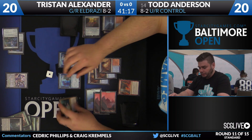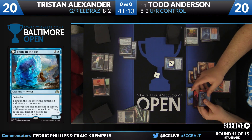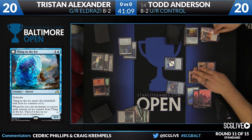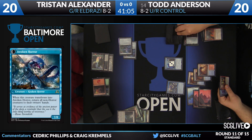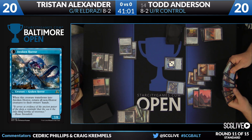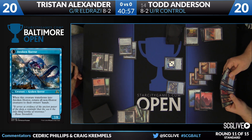Some triggers — it's the first Thing in the Ice. Is it a Horror before it flips? Wizards is better at designing cards than the commentators, they've had more practice. Todd gets to draw three cards: two from Magmatic Insights and one from Jorien, which was still on the battlefield.